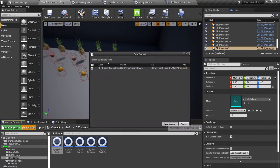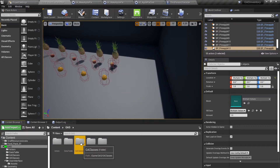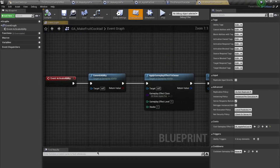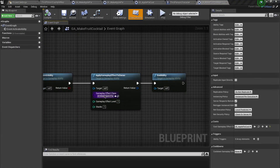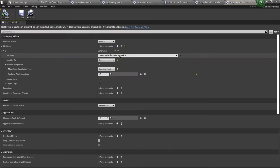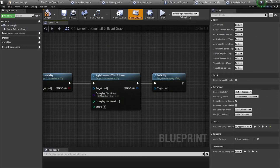Now let's extend this to a food cocktail as well. Going back to our GA Classes, I'll duplicate the apple pie ability and call it MakeFoodCocktail. I'll also go to GE Classes, duplicate the make effect, and call it MakeFoodCocktail. Opening it up, I'll change the modifier to food cocktail — it's expensive in my game so you only get one per craft — with a lot of ingredients required.